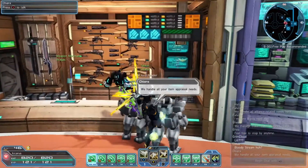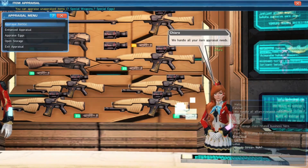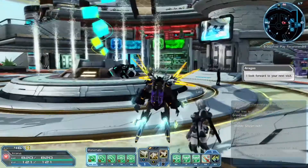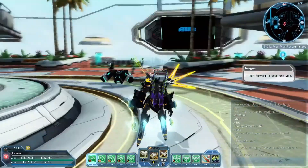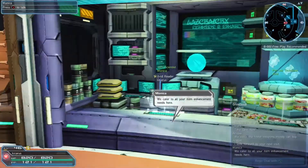If your inventory is truly full, just send things to storage. You can always retrieve, send, or sell directly from storage, which is incredibly convenient. This individual is where you get your appraisals and can look at your storage quickly, but these two are going to be the main focus of your shopping.